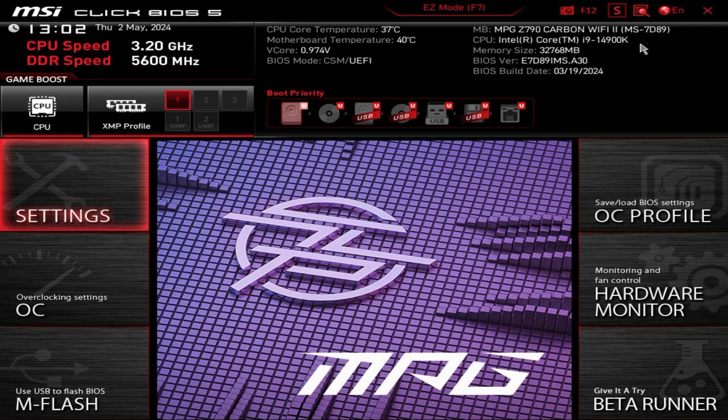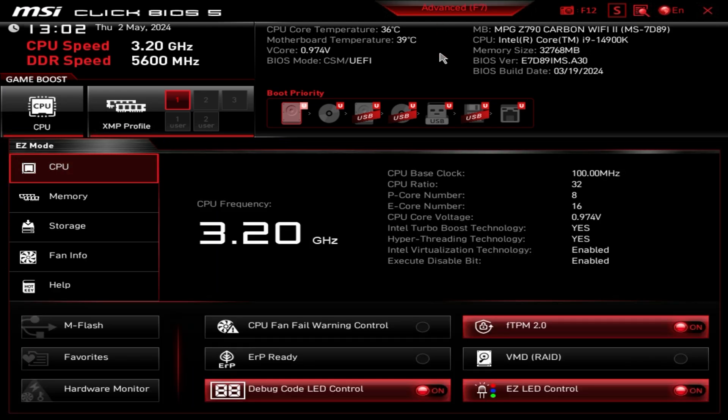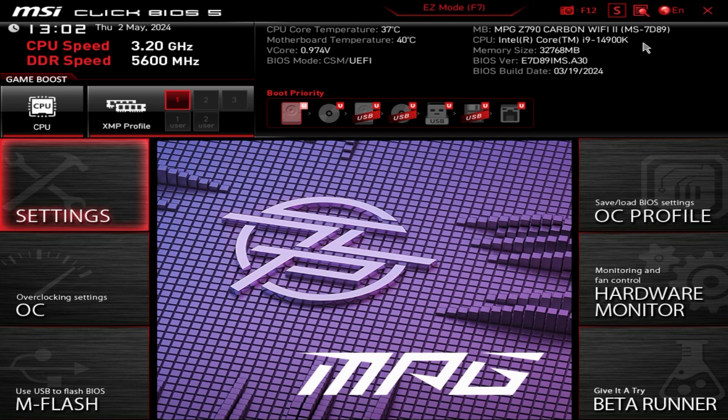To get into the BIOS, you've got to shut down and restart your PC and mash the delete key — or whatever your BIOS key is — until you get to the BIOS screen.